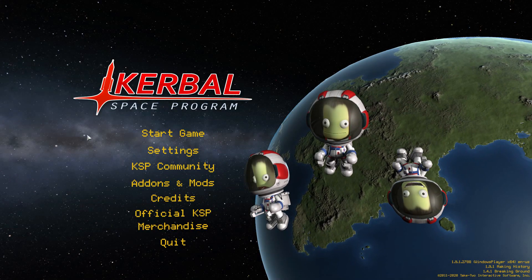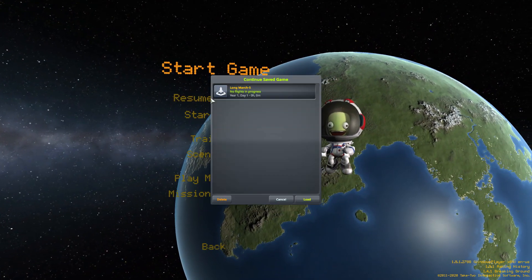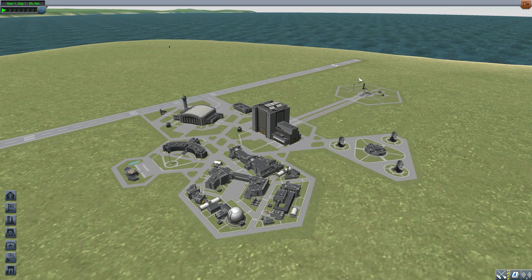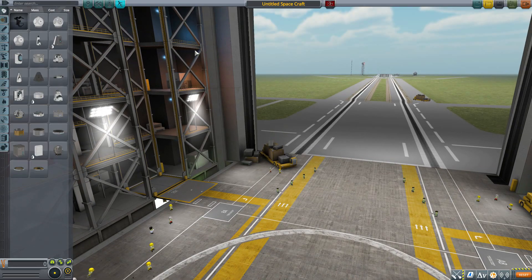Hello and welcome back to Kodabo Space Program, where today we are having a look at the Long March 5 mod, which is being made by Wan Hu. What this glorious little piece of work looks to add into the game is all the parts necessary to build your very own Chinese Long March 5 rocket, which is pretty awesome. So let's jump into the Vehicle Assembly Building and have a look at what we get.